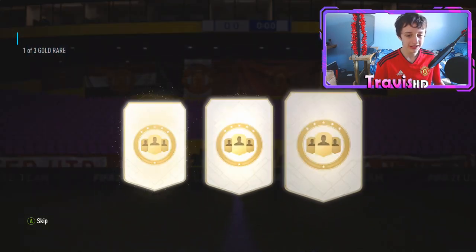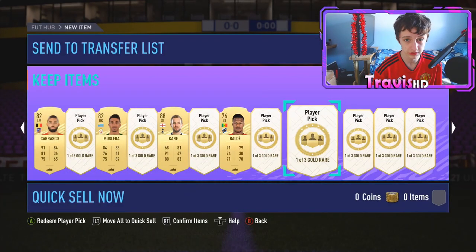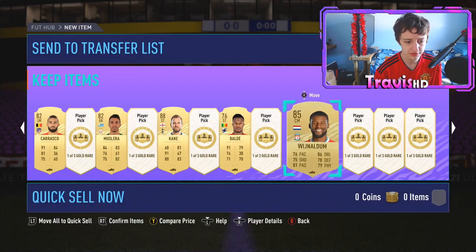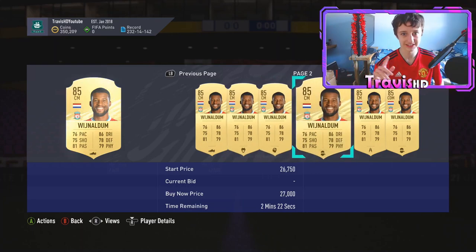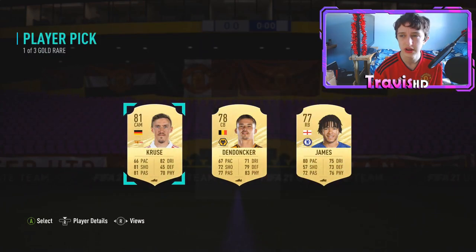Next player pick — we'll take that one. So far we've got three walkouts. Can it make it four? A Wijnaldum — that's class, that's a very good pull. I'll take him. He's going for a bit still. And Lacazette — I'm getting a bit annoyed with Lacazette, so I could start Wijnaldum over Lacazette. Good pull. So far these picks are paying out. In terms of value I've got three walkouts and a 20K player — we're pushing getting our 100K back.